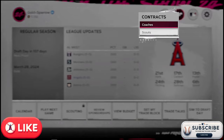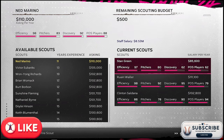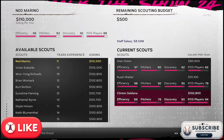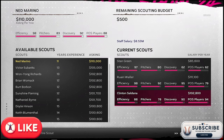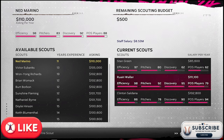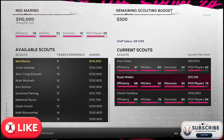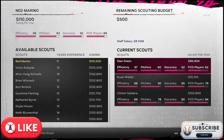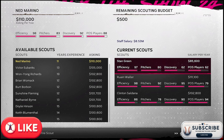I went ahead and updated the scouts based on our remaining budget of about eight and a half million dollars. Currently I have Clinton Saldana whose main focus is position players — efficiency is pretty decent, discovery is strong. Then I have Wari Waller who is very efficient with pitchers and light on position players. And Stan Green, selected based on remaining budget — high efficiency and pretty good with pitchers. I'm definitely trying to focus on pitchers because one of the best players in baseball is no longer on the Angels.